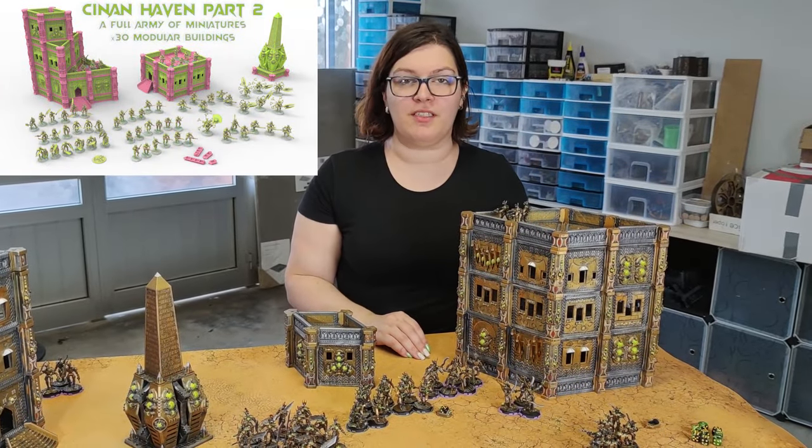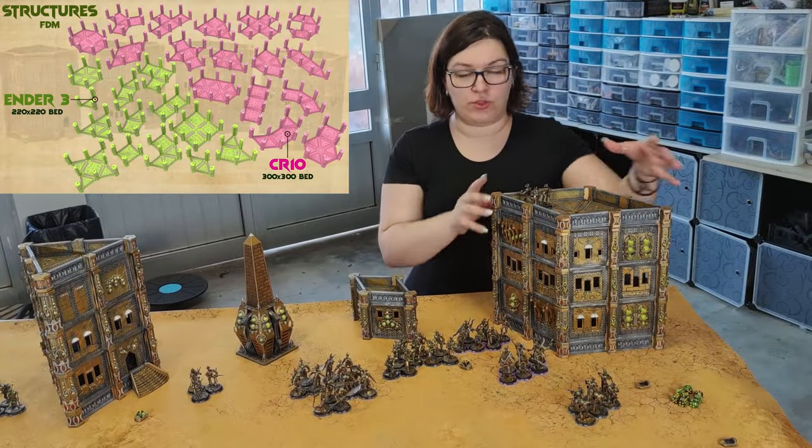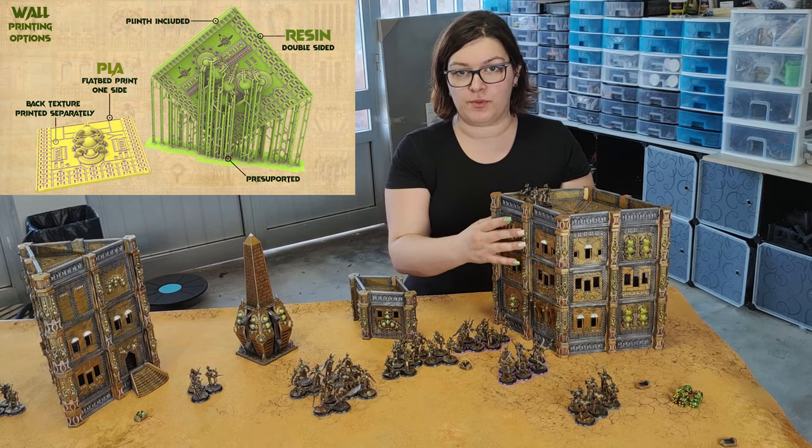Hello, we are here to present the Cinan Haven Kickstarter. All the buildings — the structure is in PLA and the walls are in resin.